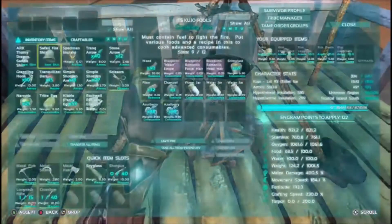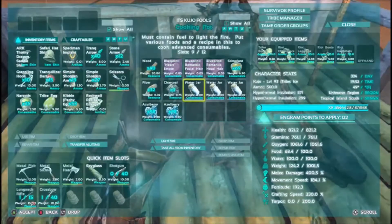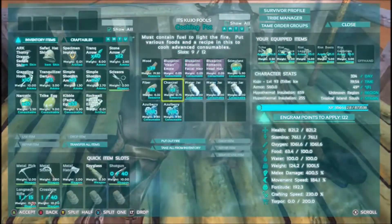I've already created all the ingredients that we need, including stimulant. So we're going to go ahead and light the fire and we're just going to try it out really quickly.